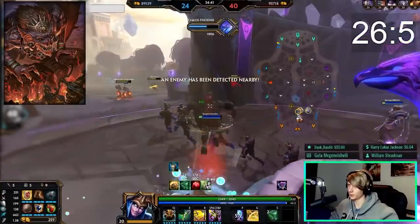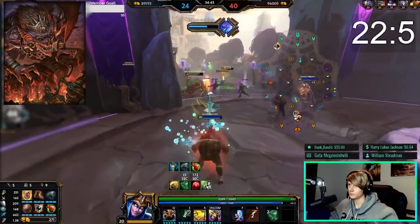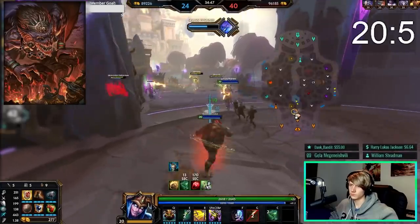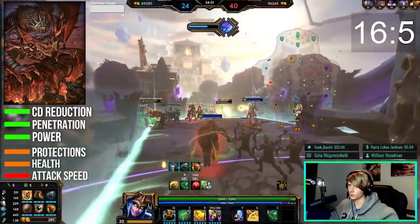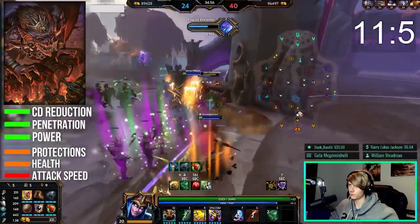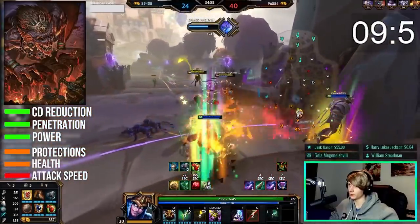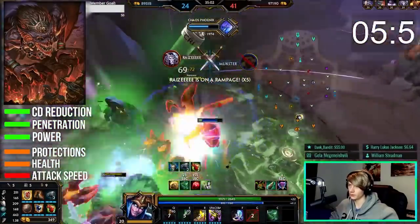Camazotz is an ability-based assassin with a strong focus on lifesteal and healing. He has great backline dive potential but is severely lacking in CC options. His best stats are cooldown reduction, penetration, and power, with a secondary focus on lifesteal. He can also work well with some defense in his build, but attack speed usually won't be necessary. Camazotz is very versatile in his build path and can be played a number of ways, so if that's what you like, give him a try.